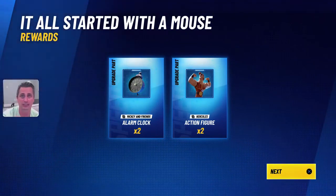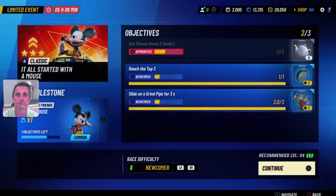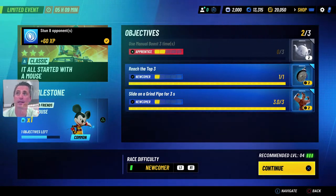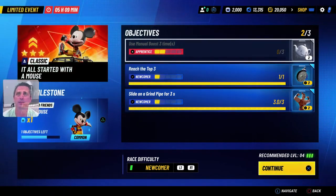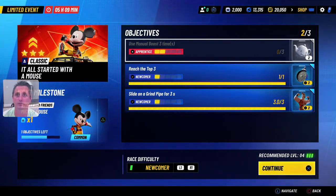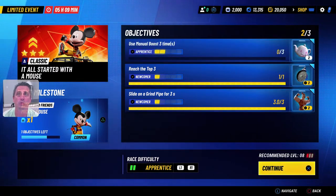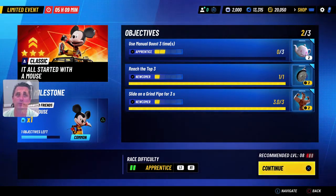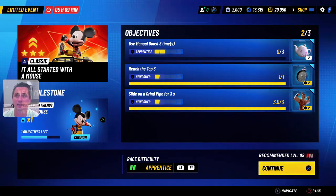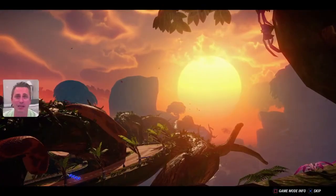We got two upgrade parts. On the left you can upgrade Mickey and his friends such as Donald, and on the right the Hercules part — you can update Hercules characters. Stun eight opponents — we got another 60 experience points. We've reached the top three. We need to become an apprentice, which is the next level. If you use manual boost three times — which is very simple during a race — you complete the objective there.